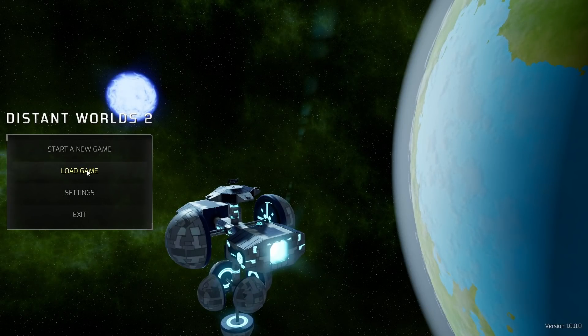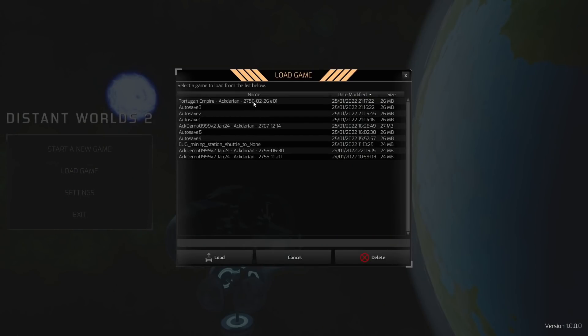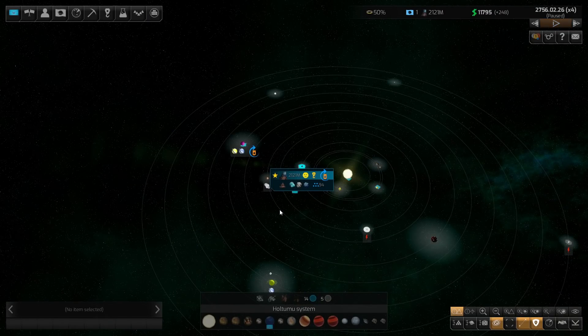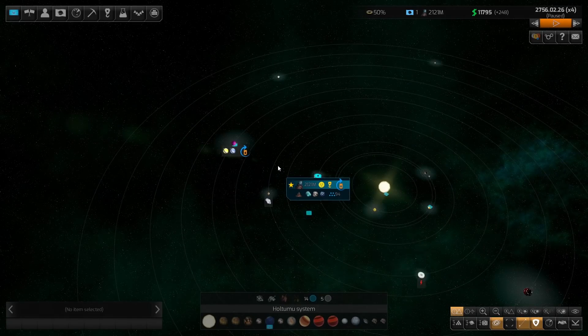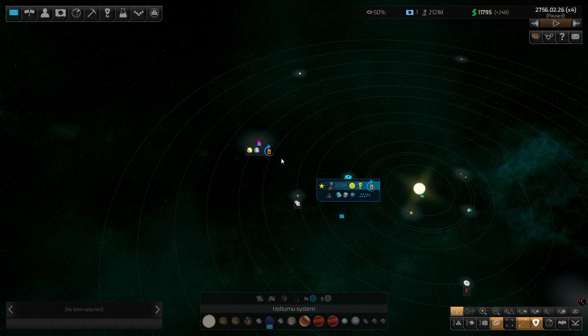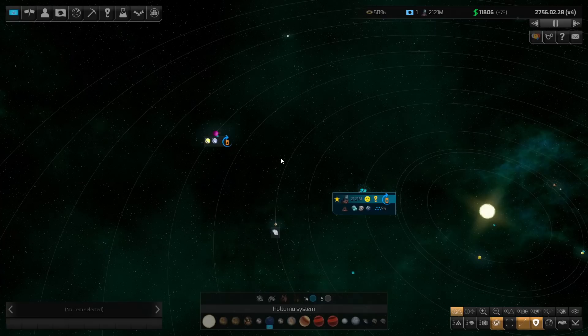Welcome back everyone to our preview of Distant Worlds 2. I wanted to showcase these little cutscenes, although unfortunately they load so fast that I can't really see them — but they did a good job with those. Anyway, we were just at the point I teased about 40,000 times, but we're really at the point where we should be encountering pirates.